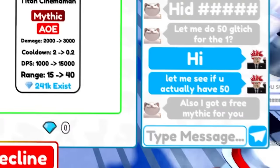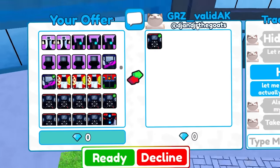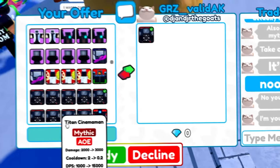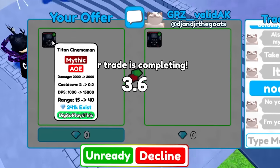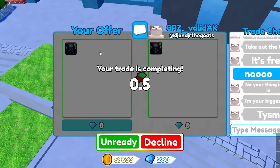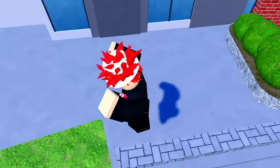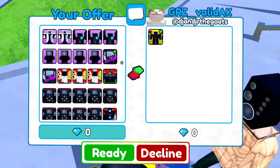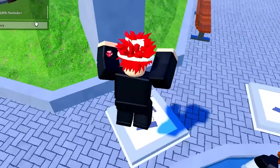I got a free mythic for you — I appreciate that. I guess I can give him a signed one. It's free? No, don't give me free items, bro. I mean, I'm just trying to trade for my godly unit. He just reminded me — I appreciate that. He says I'm your biggest fan. He could have taken my godly unit if he pressed ready because I was not looking at that. But does he want to trade for the godly unit? I just want to trade. Why does he keep giving me free stuff? I don't want free items.